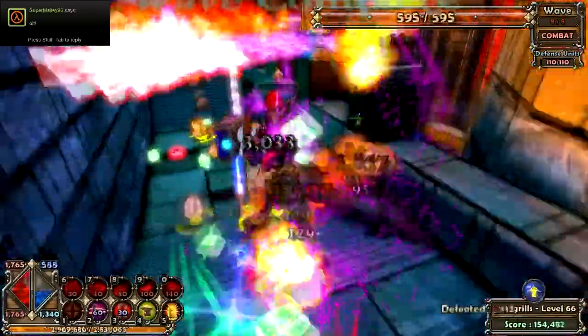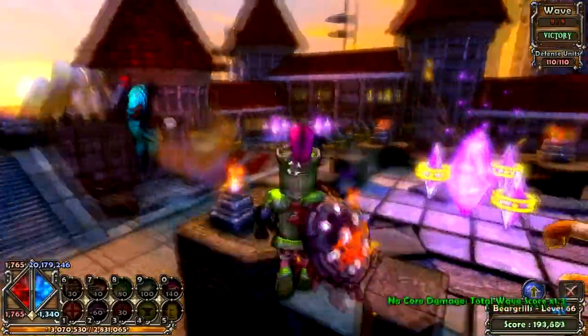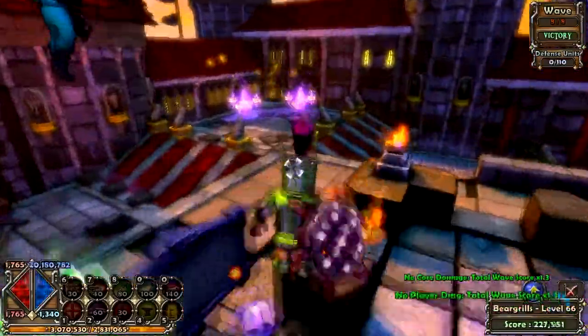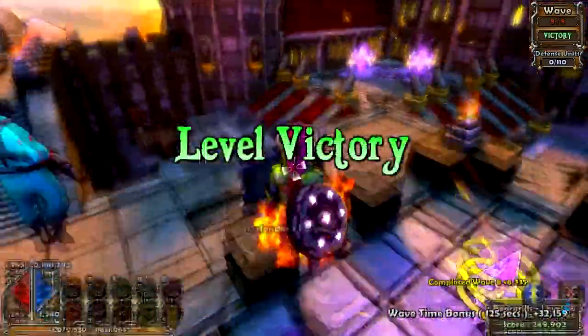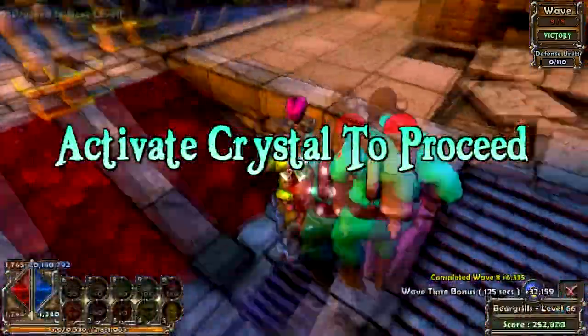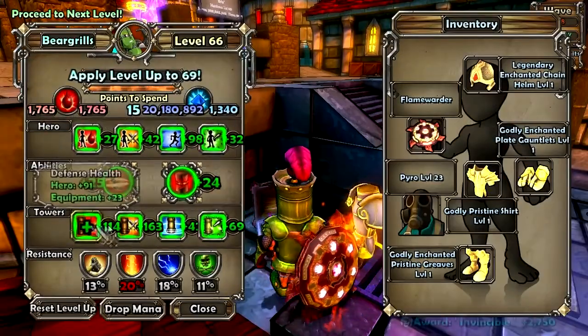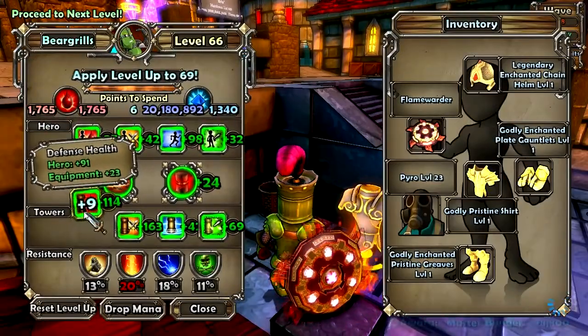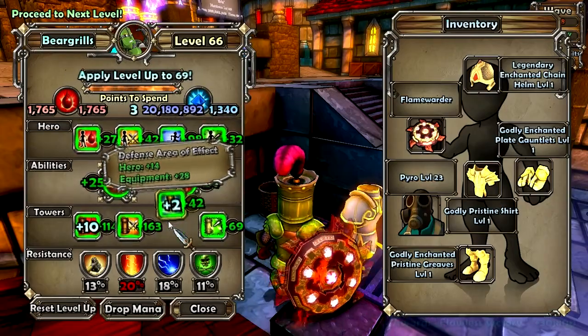Wave completed. Although this isn't meant for mana farming, at low level this can get you an insane amount of mana — which is why I used it pretty low. You can upgrade your items more than all your friends and they'll be asking how you did it. It's a pretty good method.